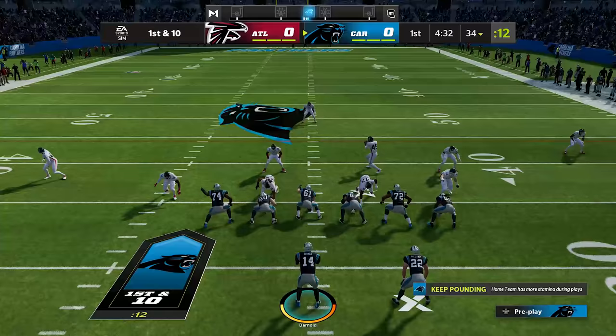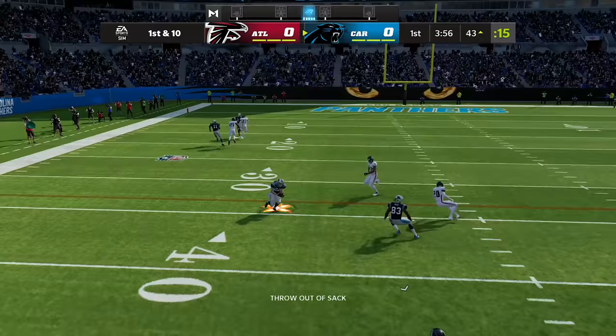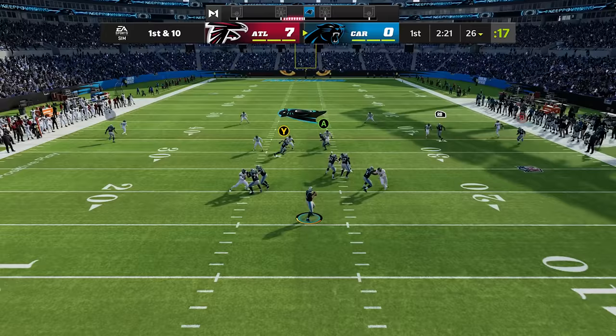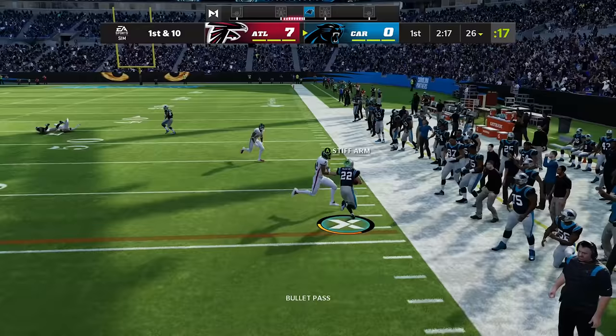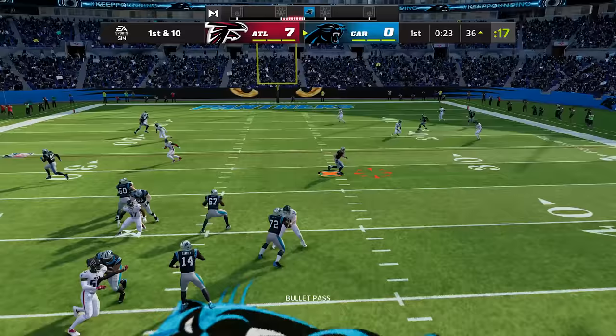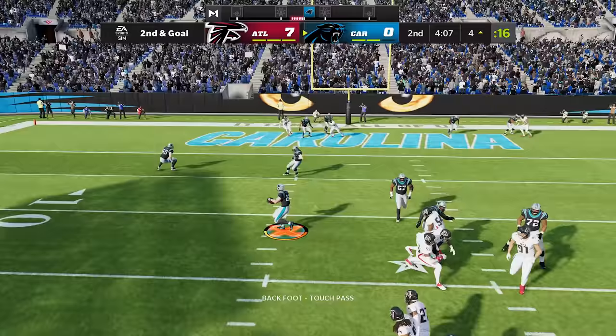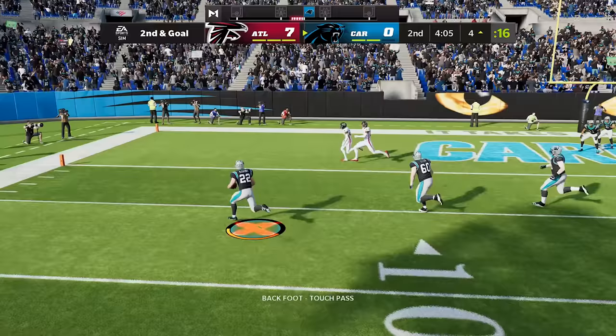Christian McCaffrey's X-Factor is Ankle Breaker, which gives him increased chances to fake out defenders after a catch. To get him into the zone he needs three 10 plus yard receptions, which is easy to do with the best receiving back in the game. Just put him on a route and watch him go to work — he gets open and catches pretty much everything. Now he's in the zone, which means after a catch he has a higher chance to break tackles and take ankles, and he's doing that right now to the Falcons. He's going one way, the defender's looking silly going the other. Let's try two at the same time — break those ankles, Christian.